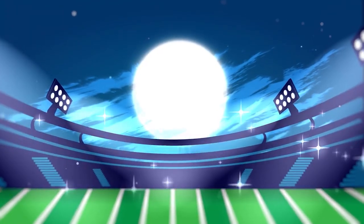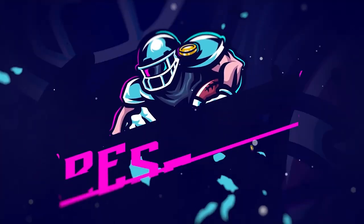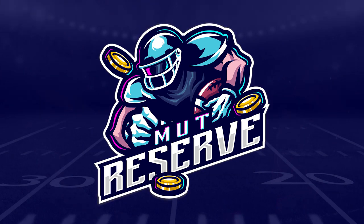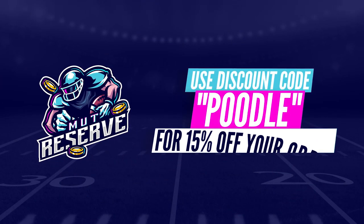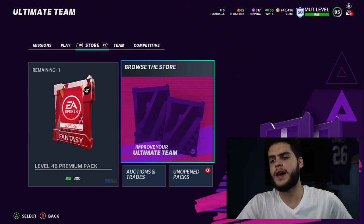Looking for super cheap, fast, and reliable Madden 21 Ultimate Team coins? Look no further than my sponsor MuttReserve.com. They've got 24/7 support and they're super awesome to work with. Skip the packs, save some money - head over to MuttReserve.com and use code 'Poodle' for 50% off your order.